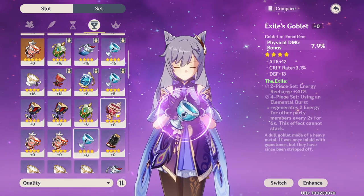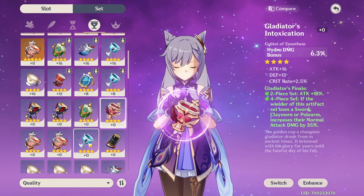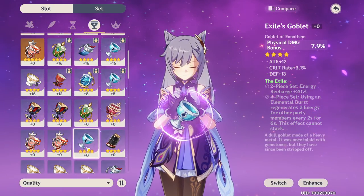However, if your unit is mostly Physical, we have a separate Physical Damage Bonus cup which actually gives a bigger boost than both Element and Attack. So like Razor, for example - if you have a Razor, he's going to want a Physical Damage cup.